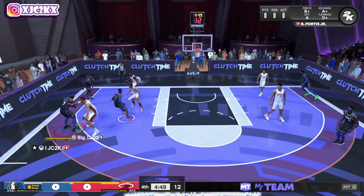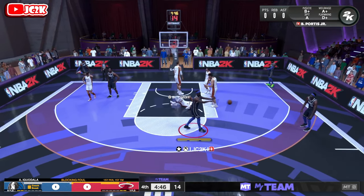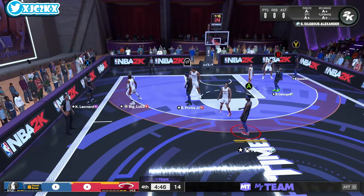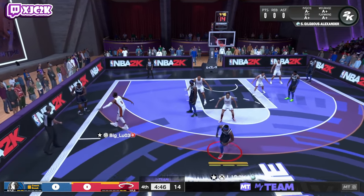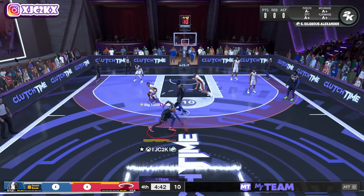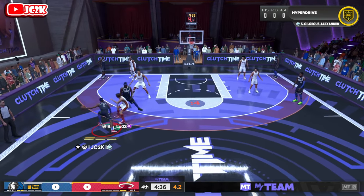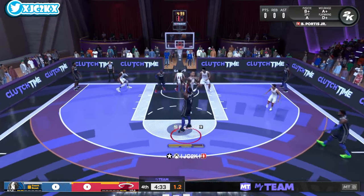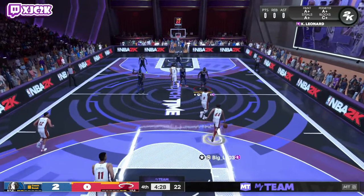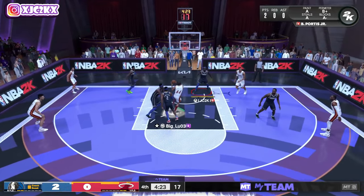Attack the rim, pump fake here with Portis. 68 speed with ball isn't a ton, but we get called for a ball — and there's a blocking foul. I thought that was definitely going to be a charge animation, but we'll take it. Off the catch-and-shoot off a pop, he could drive the ball — 80 driving dunk is going to give you at least a little bit of ability in those areas. And we do create a shot for Bobby Portis as he knocks down the mid-range first possession of the game. That gold Catch and Shoot, really smooth release — he's just going to be a butter catch-and-shoot shooter.